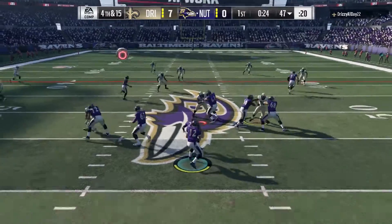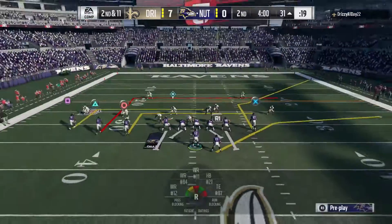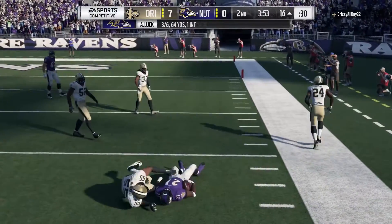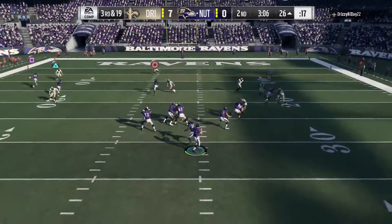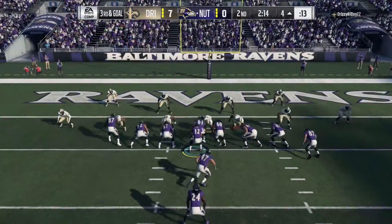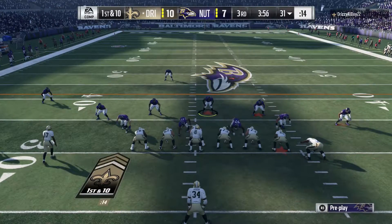Brought to fourth and 15, I decide not to punt — I'm fed up. Thankfully Julio Jones gets open for 23 yards and we get the first down. Going into the second quarter, LT hits a spin move to pick up another first down. On a third and 19, my opponent kept using the same defensive formation which left Julio Jones wide open every time — pickup of 20 yards. A few plays later on third and goal, Marshawn Lynch goes in completely untouched for a touchdown — we finally score and tie it 7-7.